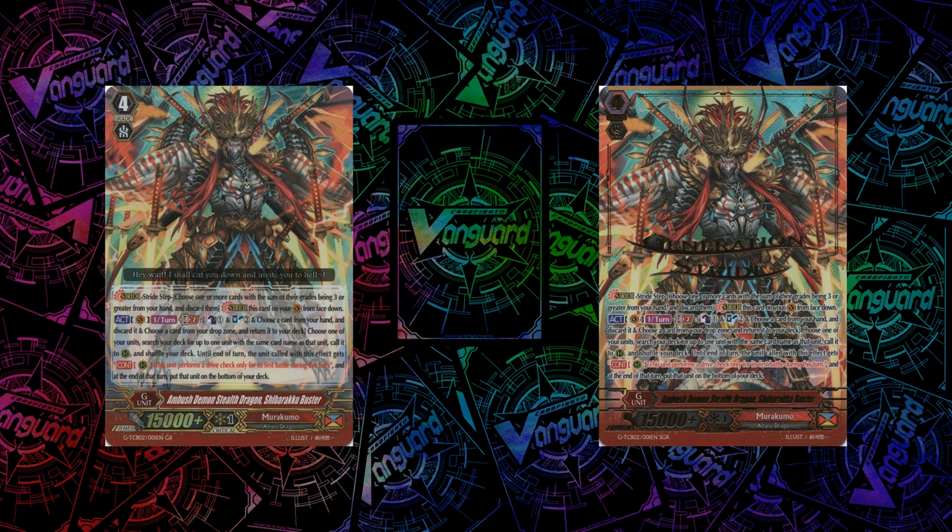He has both his usual GR and SGR art, and honestly he looks pretty amazing. His skill is also relatively amazing — he has a once-per-turn GB2 skill where you can Counterblast 1, Soulblast 2, choose any card in your hand, discard it, and choose a card from your drop zone and return it to your deck. You can choose one of your units, search your deck for one unit with the same name, copy it to a rearguard circle — it doesn't have to be an open one — and then at the end of turn, the unit called with this effect gets to unlock its drive check during the first battle. So if you copy one of your grade 3s, you unlock Twin Drive, so that rearguard is going to be Twin Driving. But if you use the skill on a grade 2, 1, or 0, you're only going to be drive checking once. It's much more worth it to use the skill on a grade 3 so you get Twin Drive — you essentially get 5 cards in your hand just through drive checks in that turn.